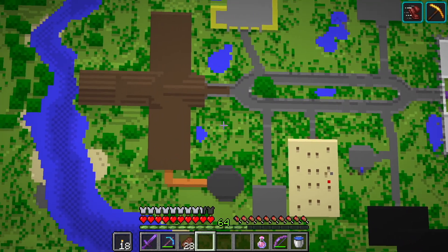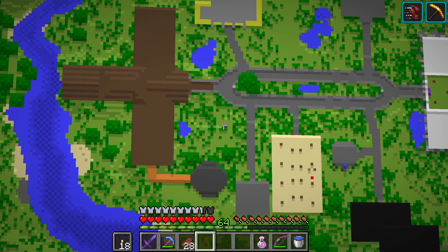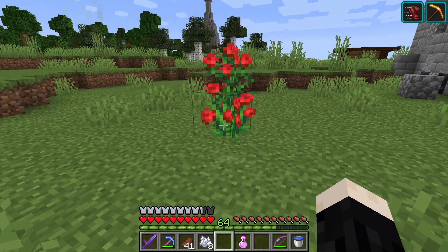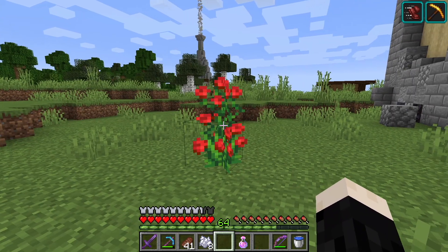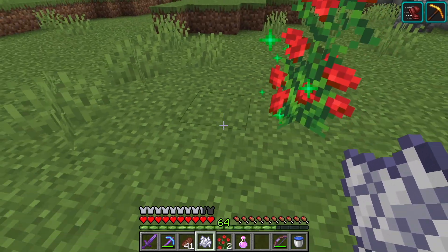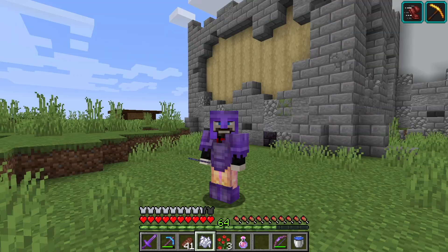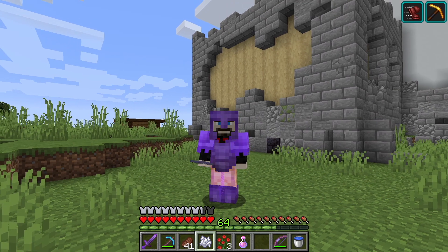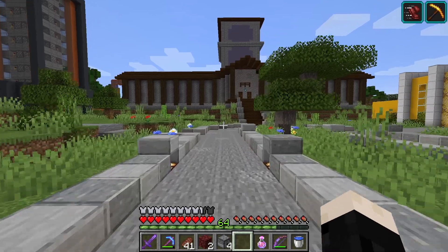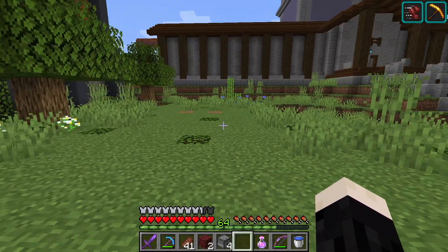We have another little green patch over here that I have an idea for - something really small. One of the simplest farms to make is a tall flower farm. With tall flowers you can take bone meal, and if you bone meal one of these it pops off a couple more. So you can set up a little machine to bone meal them over and over and have an easy way to get more flowers or dye. We're going to set up our little flower farm in this space right in front of the pumpkin farm.